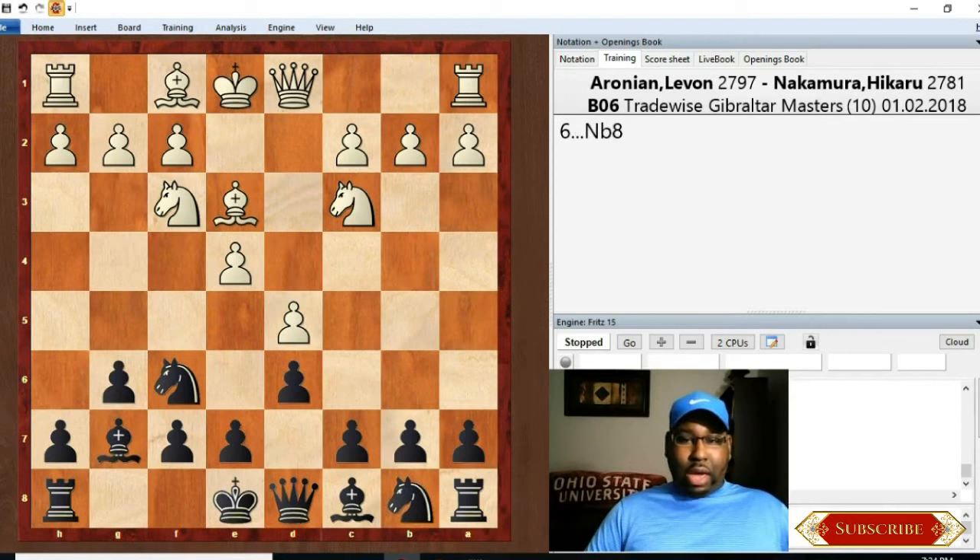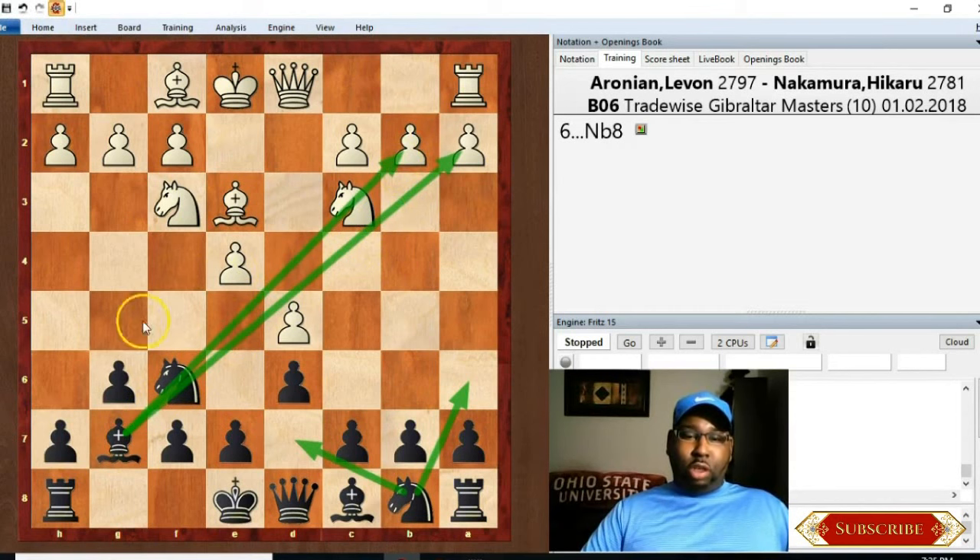d5 hits the knight, which goes back to e8. This is a pretty advanced maneuver because Black knows d5 is a potential move but doesn't mind it - he's going to reroute the knight to a better square, either d7 or a6. The idea behind inducing White to play d5 is that Black is saying your pawn on d5 actually helps me because now my bishop has a beautiful scope on the long diagonal that's opened up. Black can also chip away at the White center with c6 and e6.